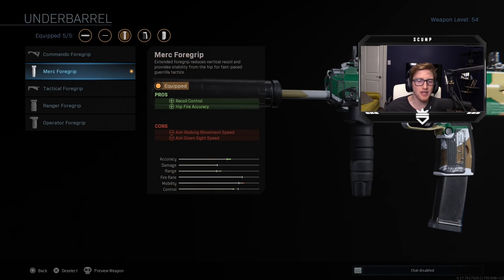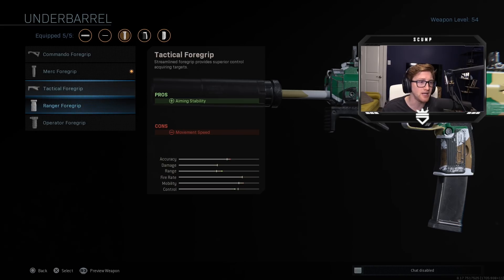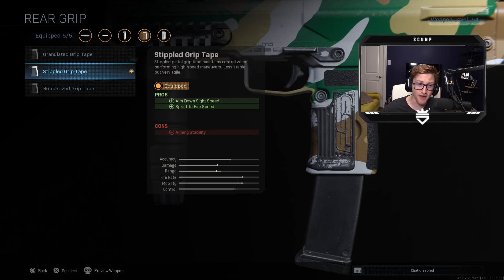Next the merc foregrip. The MP7 is kind of an anomaly when it comes to submachine guns. Very rarely do submachine guns shoot as straight as this one. A lot of people would say why don't you use the ranger — you don't need that recoil control, you don't need that aiming stability just because this thing already shoots so straight. So I go for the recoil control and the hip fire accuracy; knocking down that hip fire a little bit and making a tighter zone makes it really really beneficial in a lot of different engagements. Then stippled grip tape — you get that aim down sight and sprint to fire speed, both crucial for a submachine gun.